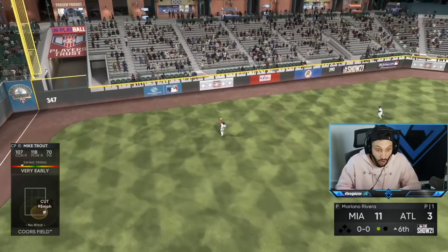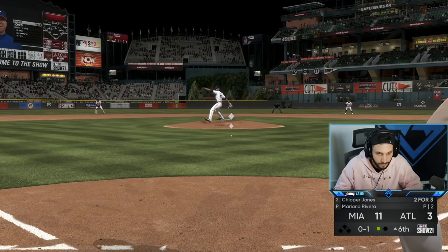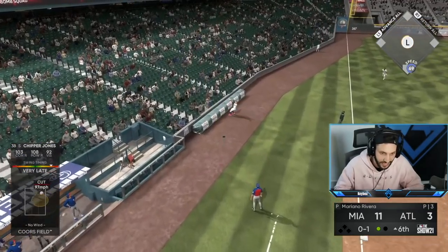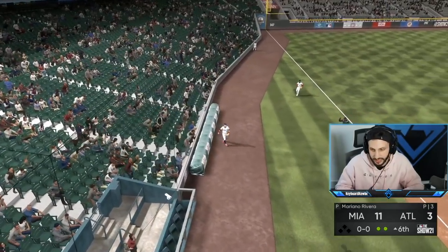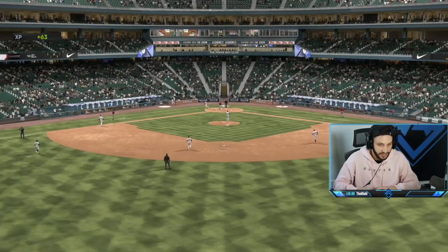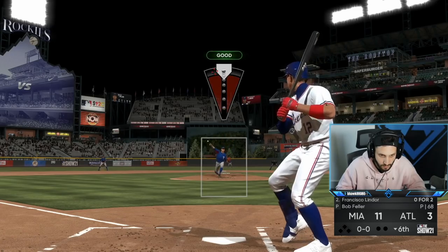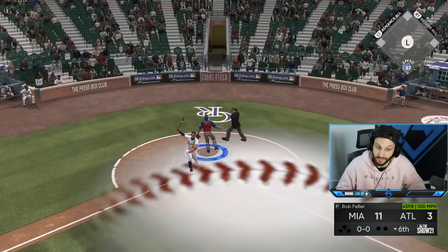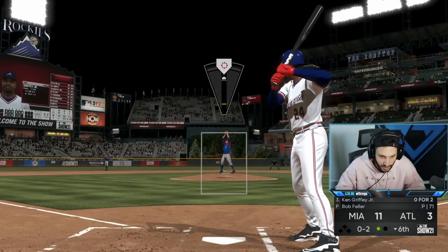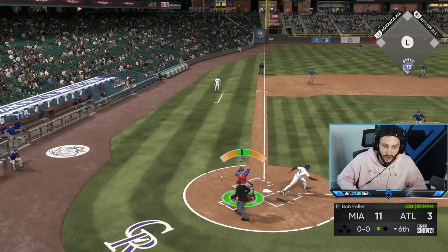Wait, what the hell? That was weird. I looked at the chat as that ball was coming in and I was late — get out of here. Rivera is so glitchy this year — that over-the-top release is so hard to pick up. Sometimes the best pitch in the game is the fastball down the middle. Let's get a swing and miss here — do not let him foul this off. Thank you — see ya! There we go.